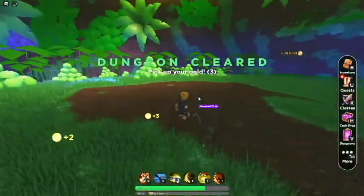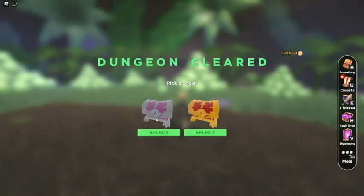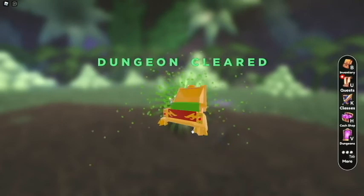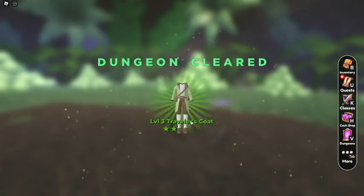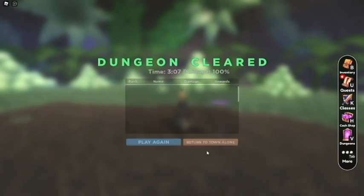The loot that you actually get will come right now. You can select one of two if you have the premium membership, which is pretty much 1,800 Robux — you can unlock both. I don't think I necessarily need nor want that right this moment, so we're just going to go ahead and open the one and continue.